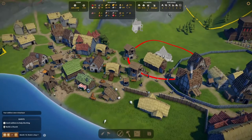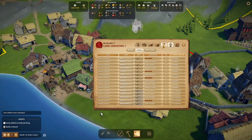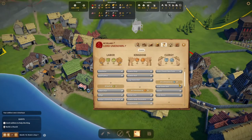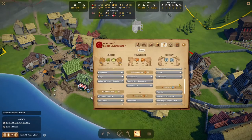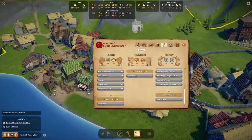We have unlocked the contents related to commoners. Now let's work on those connected to citizens. Before promoting any commoners to citizens, I'd like to ensure we have enough splendors for the various estates first. Clergy asks for 50 splendor points, kingdom 40, and labor 50.